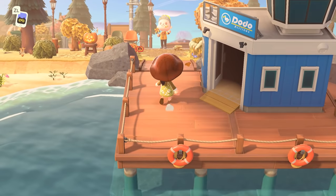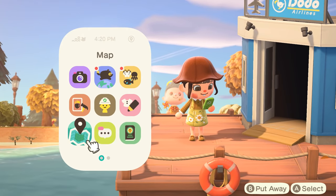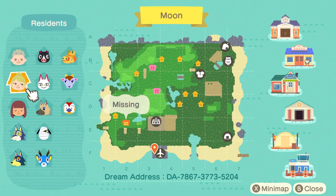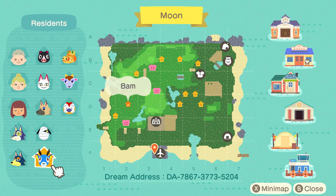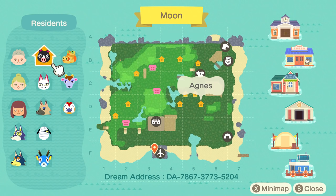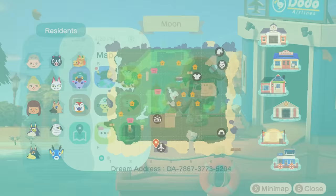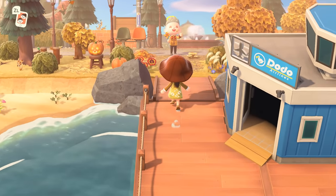We've landed on Moon — this is Colin's island. He has a blue airport and I'm going to open up the map as always to see what's going on. You guys can grab the dream address at the bottom; I'll also have it in the description. Just to give you a little bit of context, this is a spooky suburban island, which is such a cool theme. We have two or three resident reps, and then we have Lobo, Wolfgang, Bam, Lucky, Vivian, Olivia, Agnes, Sly, Kid, and Jacob. The terraforming looks really cool already.